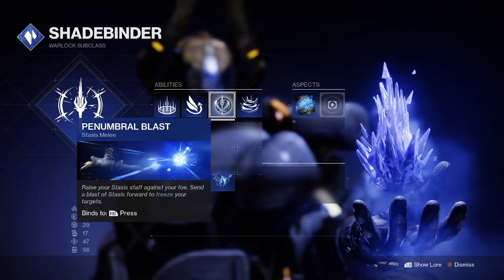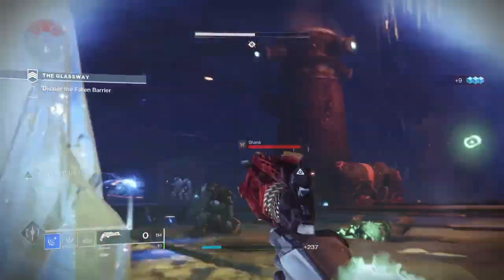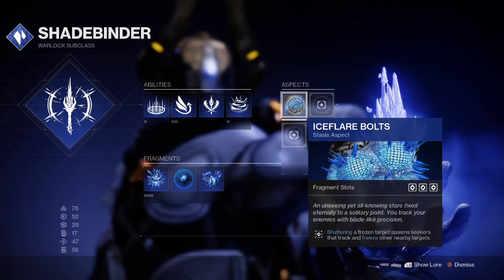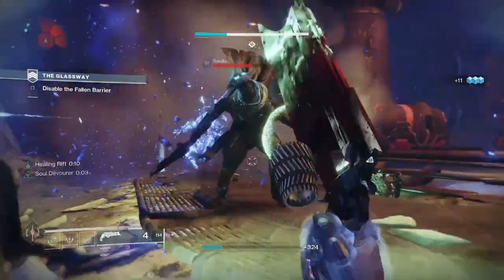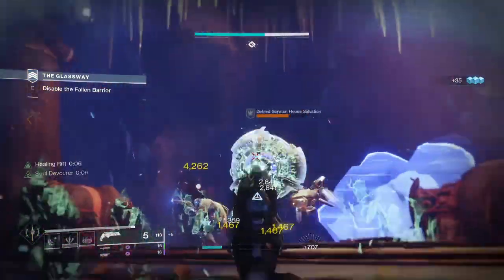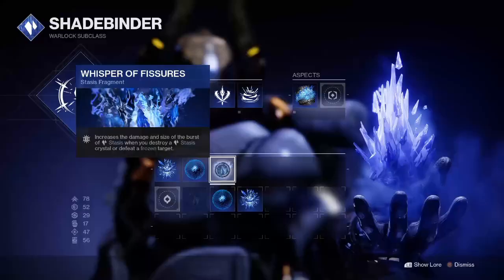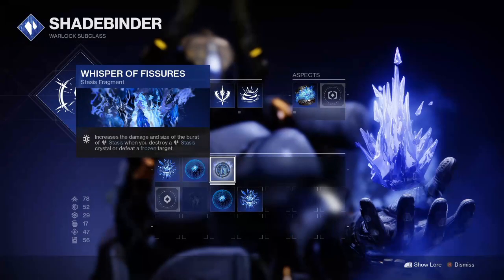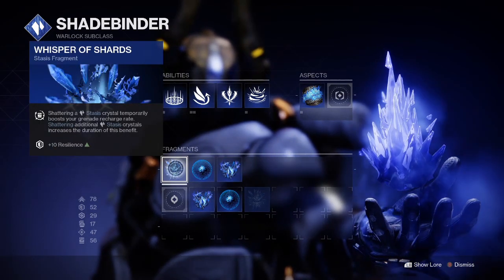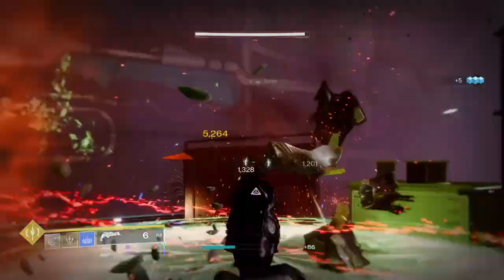Using Penumbral Blast to freeze targets will also proc Necrotic Grip, and then once you shatter them with either a melee or Thorn, not only will the corruption spread but the Iceflare Bolts aspect will also spread the stasis, ending up in frozen poisonous shards of stasis chaining near endlessly. Whisper of Fissures is great for even larger stasis explosions, and Whisper of Shards will link into the grenade recharge, which you'll use to freeze enemies and chain even more poisonous stasis.